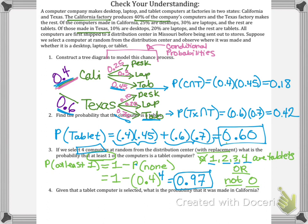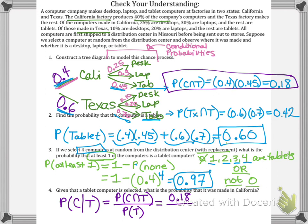Number four: given that a tablet computer is selected, what is the probability that it was made in California? That's P(California | tablet) — California and tablet over the probability of being a tablet. There was an 18% chance the computer came from California and is a tablet, out of the 60% overall probability of being a tablet, giving about a 30% chance.